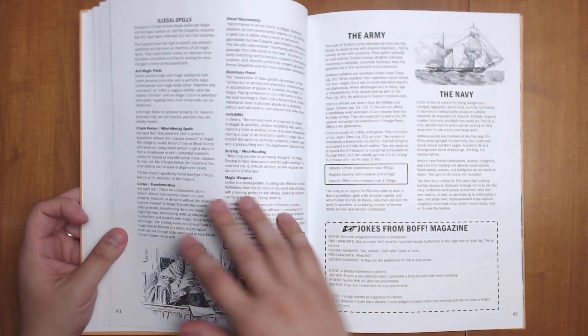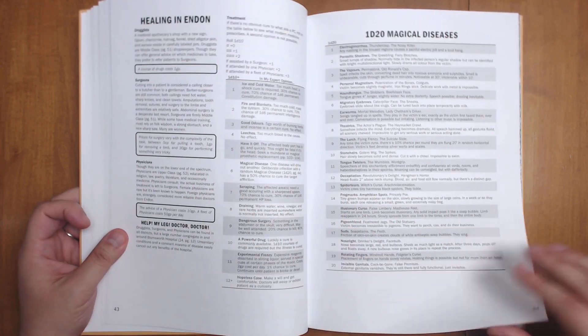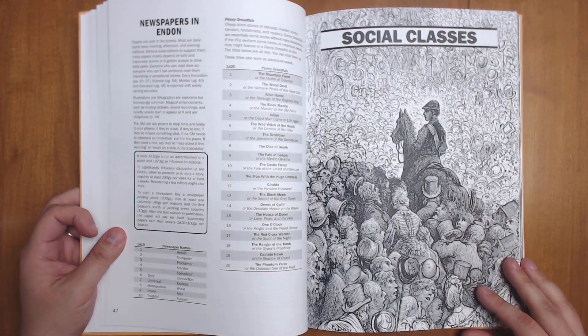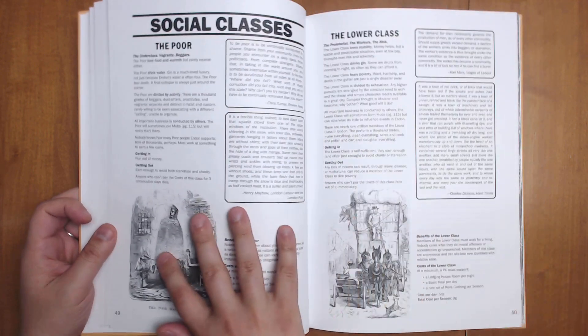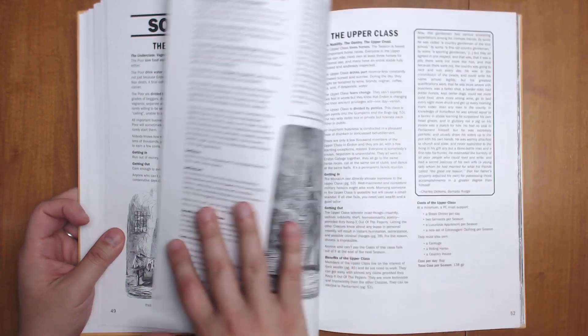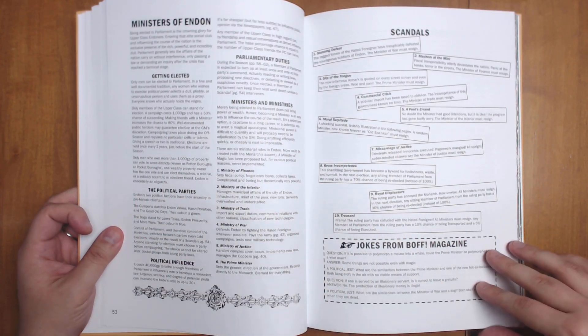We have how crime works and how justice works, the army, magical diseases, accommodations you might find, transport, newspapers — and yes, you can start your own newspaper, which can be a very advantageous thing to do. There's a breakdown of the social classes, what the classes want, how you get into these classes, how you get out of them again, and what are the costs of being in these social classes.